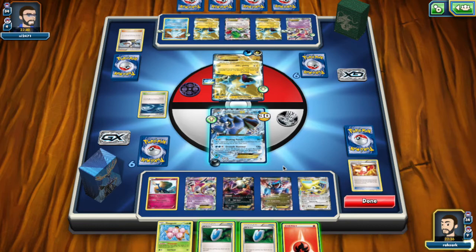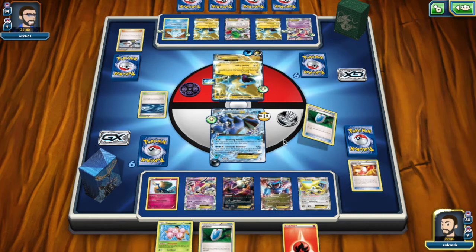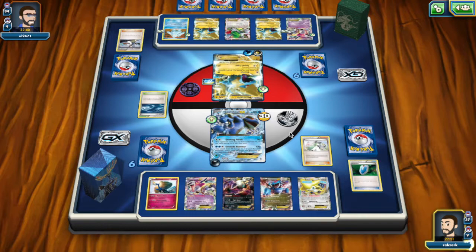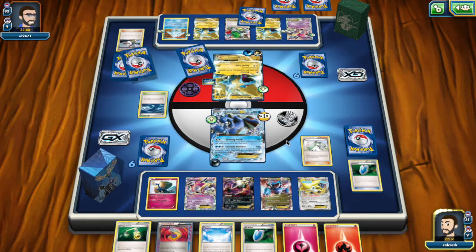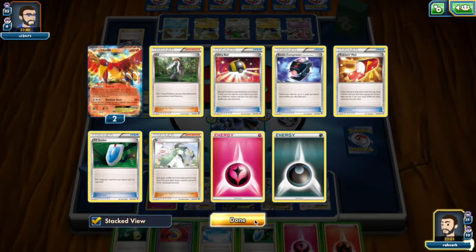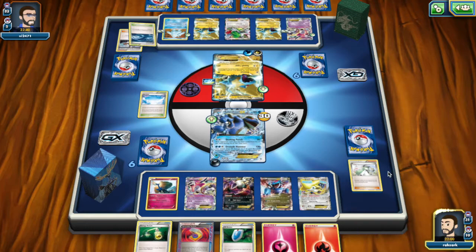Grabbing the N and playing it. We got the Stadium! So if we hit Ho-Oh, we can actually attack because we have Energy Switch and Scramble Switch. Let's go — Ho-Oh! Rebirth! We hit heads, that's perfect!